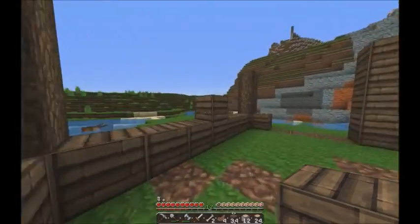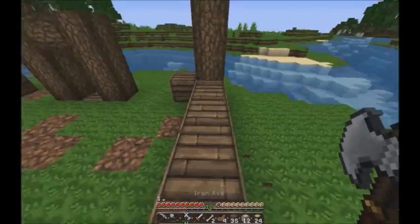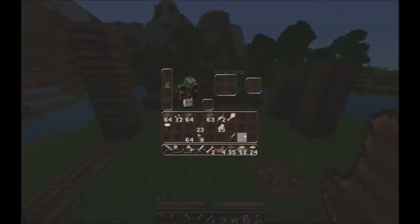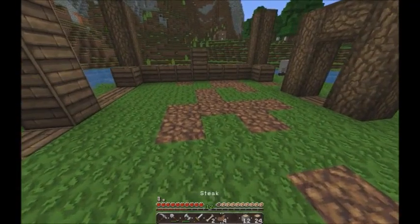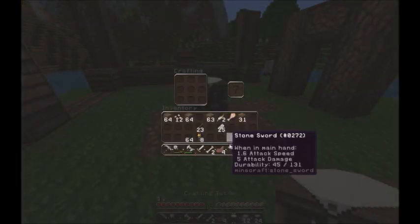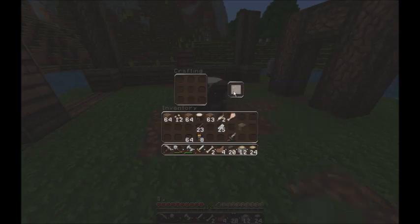We need to give this some depth, I feel like. I think I have an idea. Do I have a crafting bench down here? No, I don't. I'm going to need one, so I might as well just make one now anyway. Oh, I had one on me. God dang it. We're going to make some wooden stairs. Let me just make as many as I can really fast.